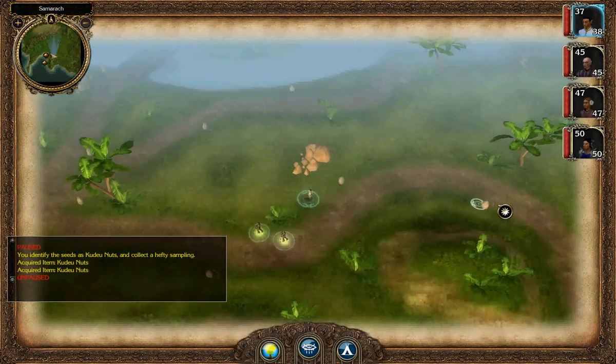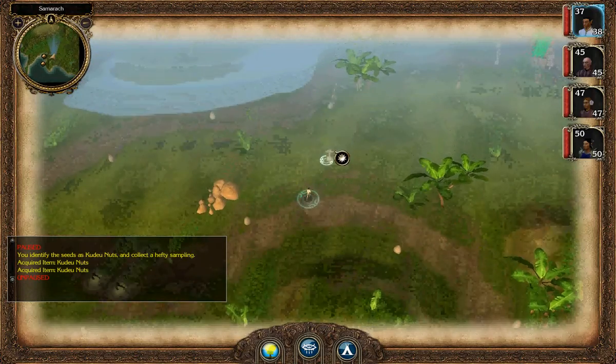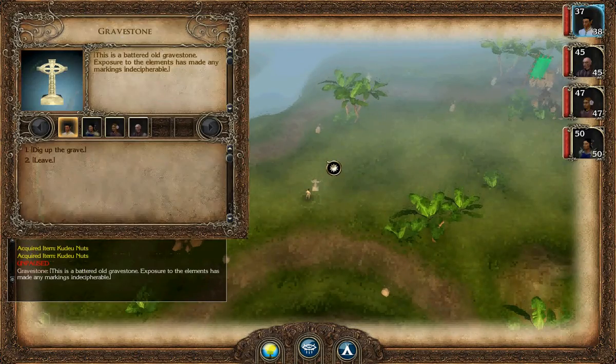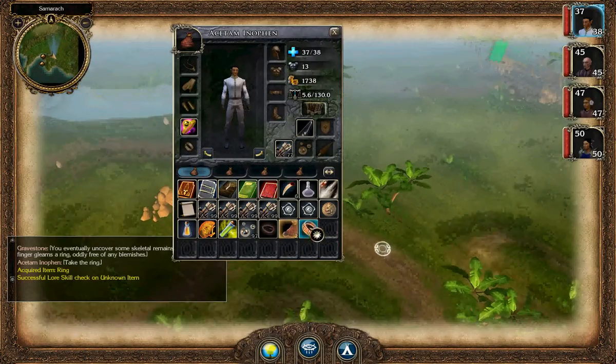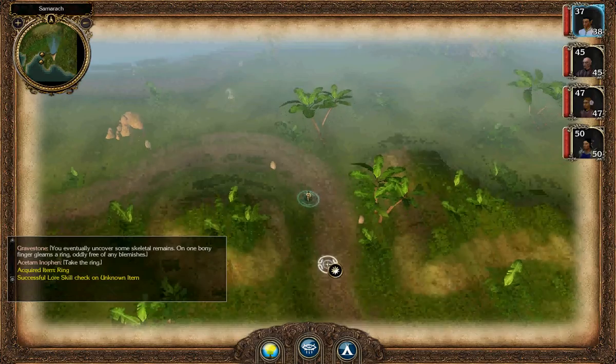These random items that show up on the map are all a function of your skills. Except for these gravestones, which allow you to dig up a grave and pick up a ring of fortitude — which is a really kind of bad item. I don't know why they bothered, but it's there.